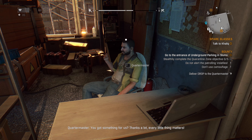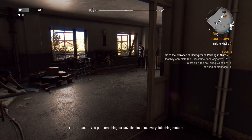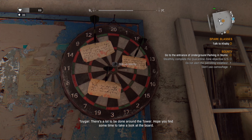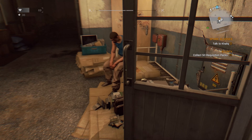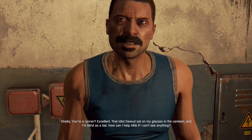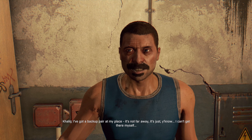We do have our quartermaster so we could probably drop off a few things. Let's pick up all of the stuff — freebies are free, thanks a lot, every little thing matters. There's a lot to be done around the tower. Let's go ahead and see if we can pick up a new one. We do have both of them, okay. We may as well activate all we can. Let's speak to this guy about glasses.